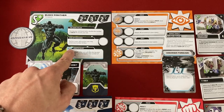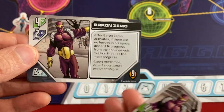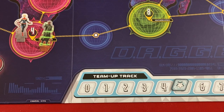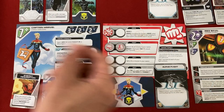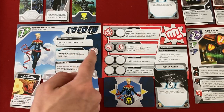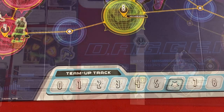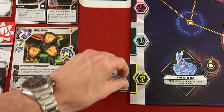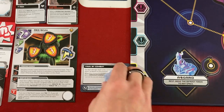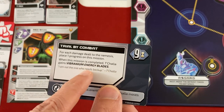Carol doesn't want T'Challa to have all the combo fun, so she's going to Cosmic Beam. It takes an action, she discards her empowered token, chooses her own space, deals two damage to each enemy there — which is just Red Skull. We do get plus one team-up bringing us to six. Two more damage to Red Skull, and — Trial by Combat is now completed! T'Challa unlocks Vibranium Energy Blades: when you perform a fight action while empowered, roll one additional die. Now the spot is open for Carol to put down her unique mission.